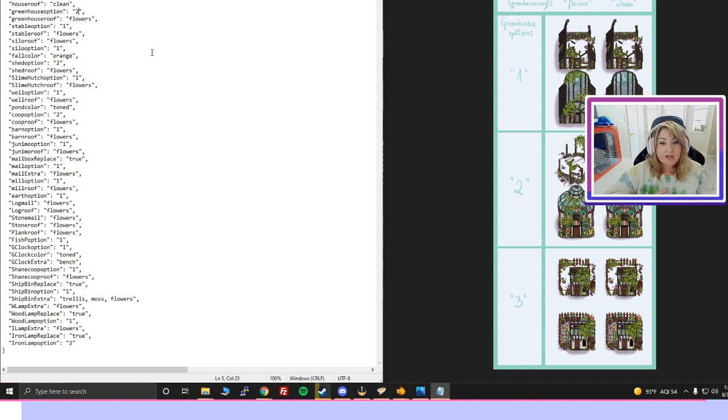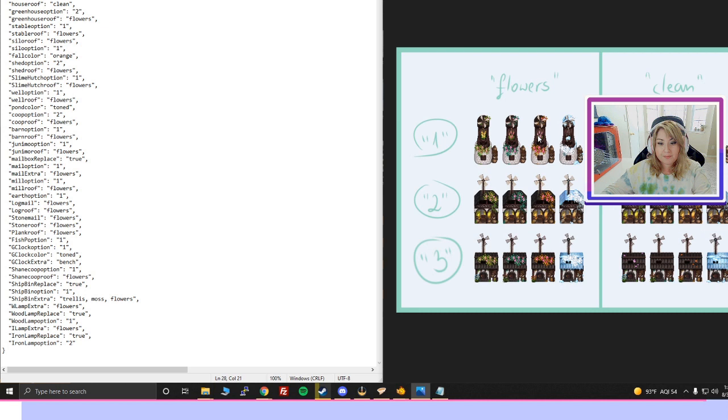That's what you do for each line. Say if you don't like the mill option — go back to the photos, find the mill (we have three choices), delete the number, type in '3' for number three and 'clean' if you want clean. Then make sure you always save! If you don't save, all the changes you made to the config will not carry over to your game.